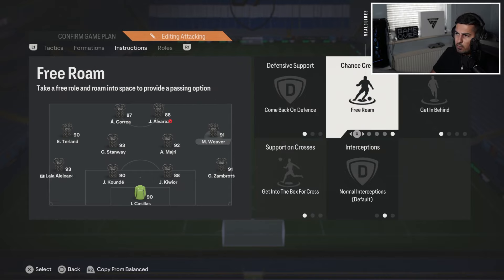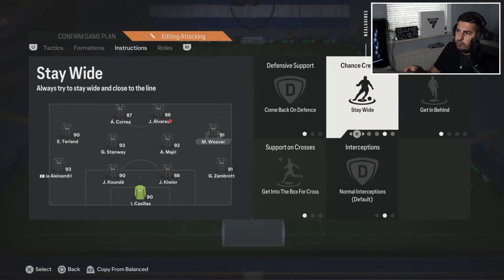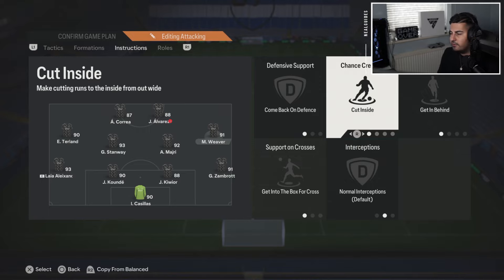I don't like to put 'stay wide,' 'free roam,' or 'cut inside' because it forces the players into those movements. If I want 'stay wide,' I can always put a player on 'hug the sidelines.' 'Free roam' doesn't really do anything, especially when the two strikers are going to stay central anyway. And 'cut inside' — they always cut inside every time, and you don't always want that. Sometimes you want width.